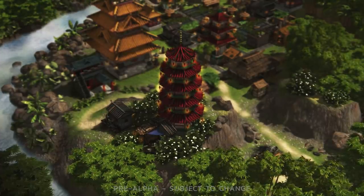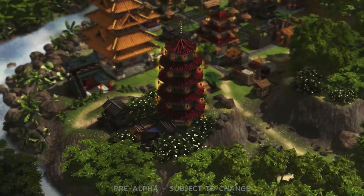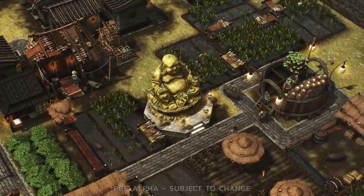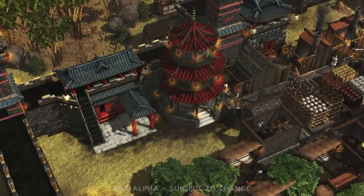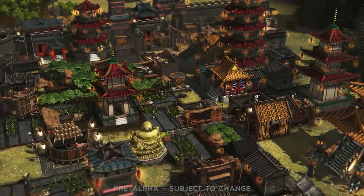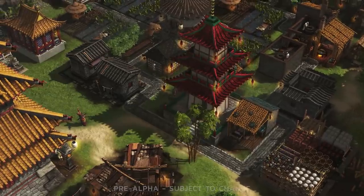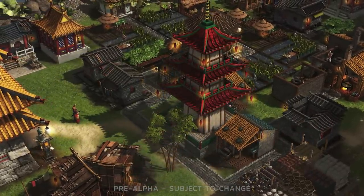With the ability to build temples of varying shapes and sizes for your peasants to worship at, Stronghold Warlords will introduce the concept of spirit to the series for the first time. Similar in part to the churches and mosques from previous titles, temples can be built anywhere in your castle estate to provide a reliable popularity boost for when the tea simply isn't cutting it. The key difference in Warlords is that temples only serve the houses, workshops and farms in their immediate vicinity, so you'll have to squeeze in temples all over your castle to cover as wide an area as possible. Just remember: the bigger the temple, the better the coverage. Temples also won't require any special resources to operate.